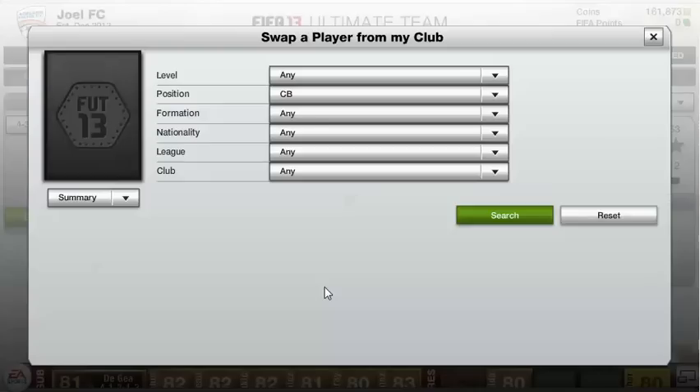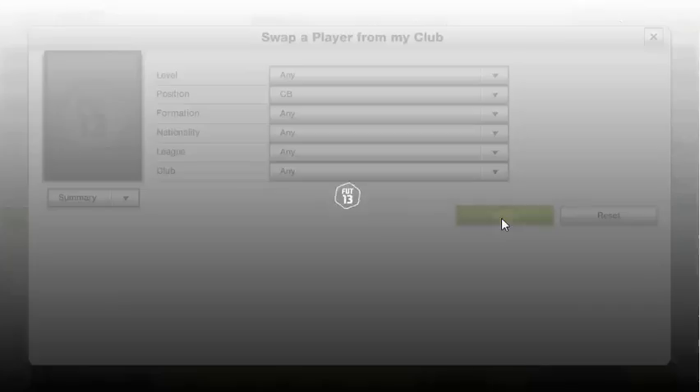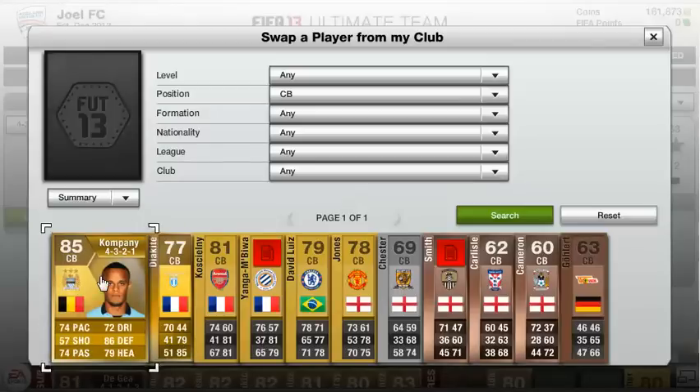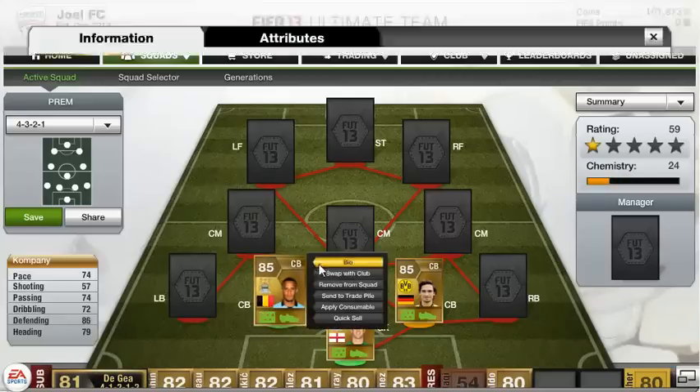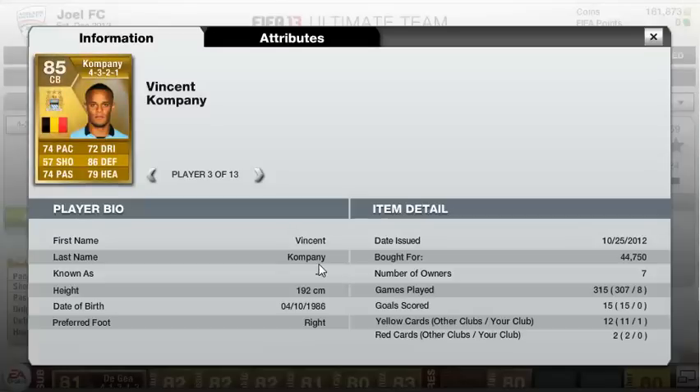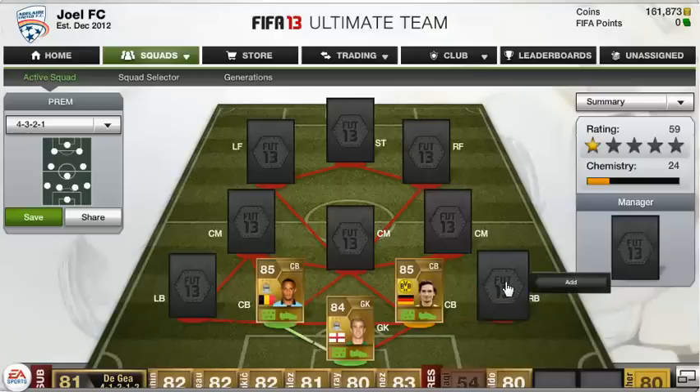Our next centre-back is an absolute monster — I've used him in a couple of squads before. He is Vincent Kompany, an absolute animal. He's got 74 pace, 86 defending, which is just incredible, and 79 heading. But that heading is a lot better because of him being 6'4" — he wins pretty much all headers and he's really strong as well. Just an incredible player.